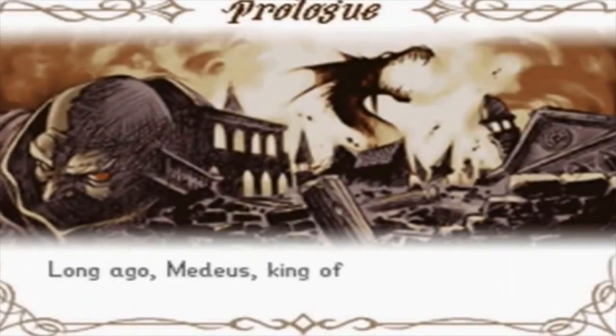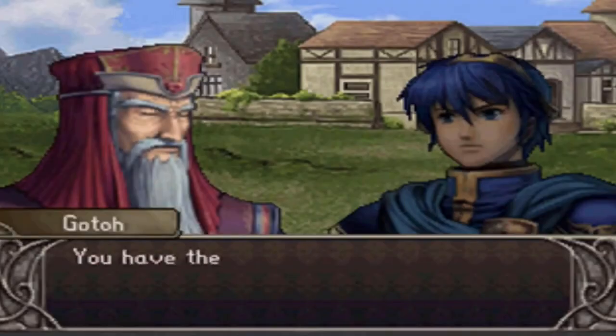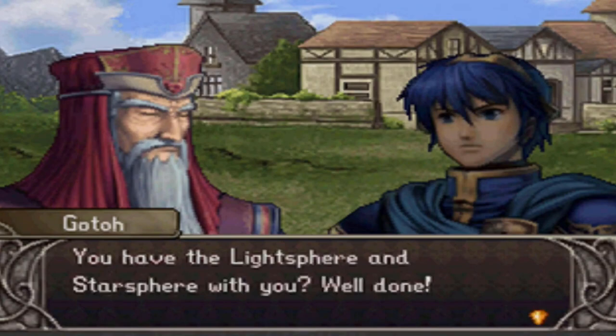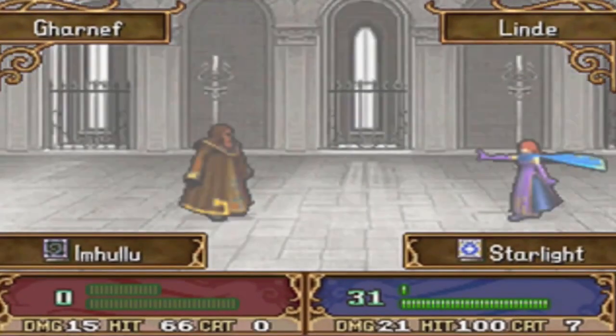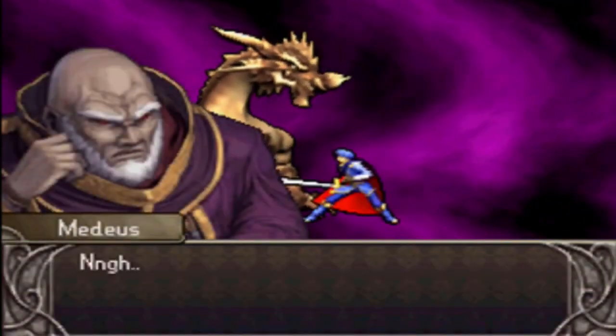So now that we've established what makes a good game, let's discuss the story. To summarize it, Prince Marth must travel the land to collect two magic rocks, so he can get a thing, to kill a guy, to get another thing, and slay a dragon — so you know, a JRPG story.